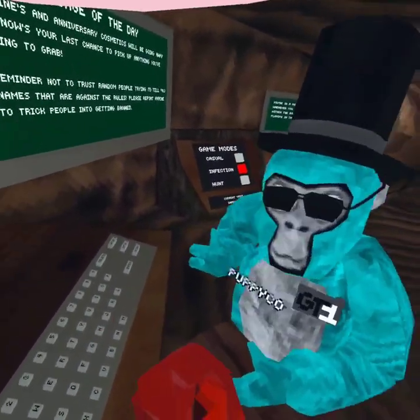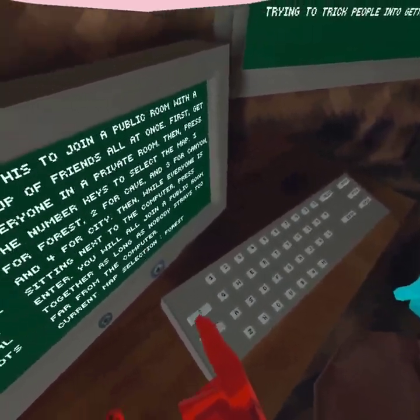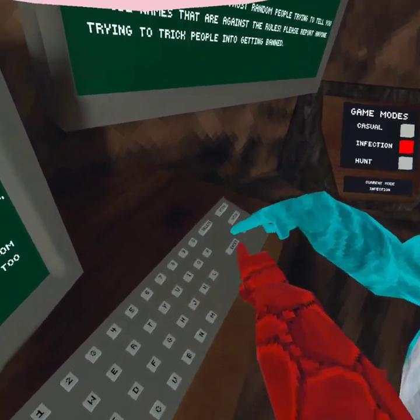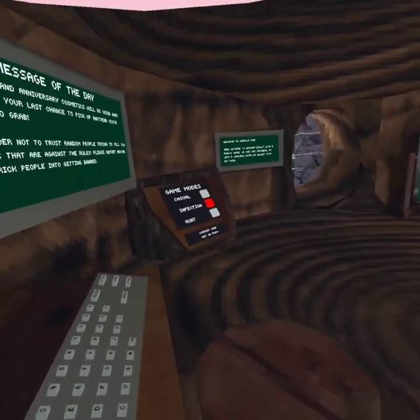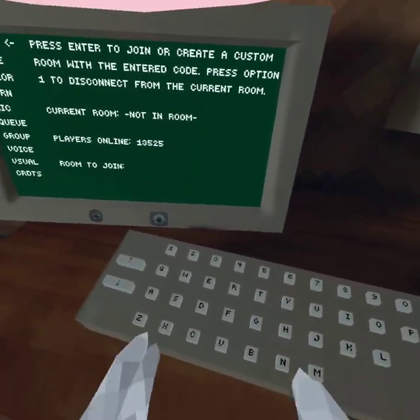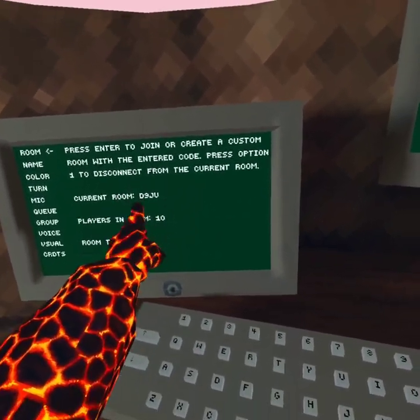You have to stay by the computer when you do this. You and your friend both want to press enter — you don't have to do it at the same time. But once you do that you want to stay at the computer, and you should be in a public server.